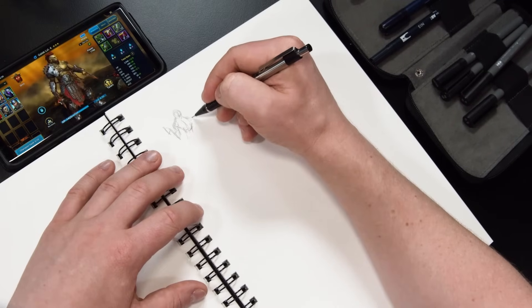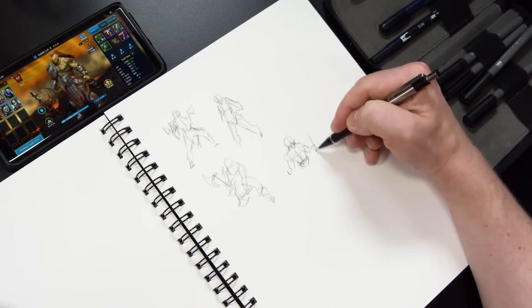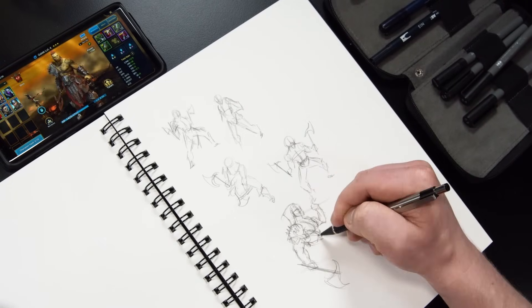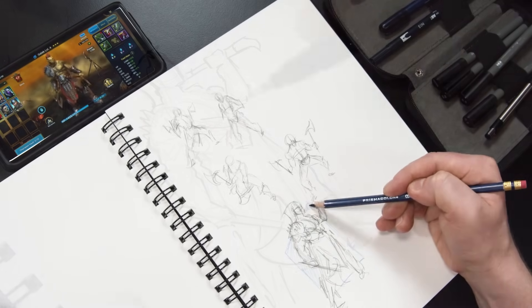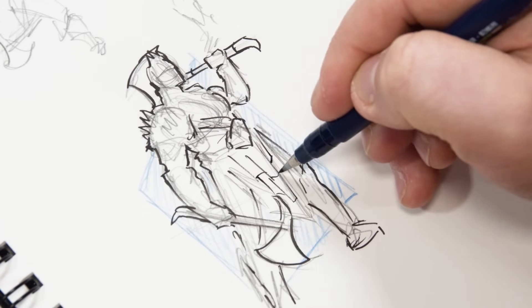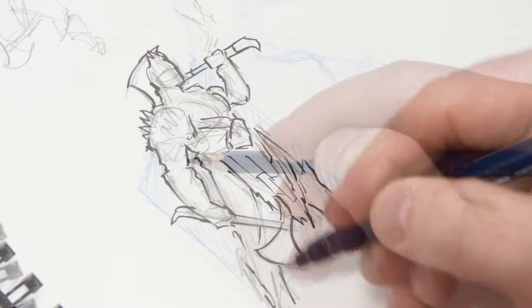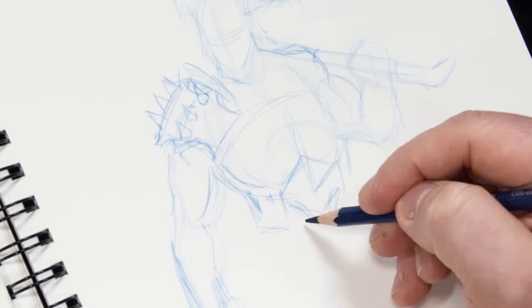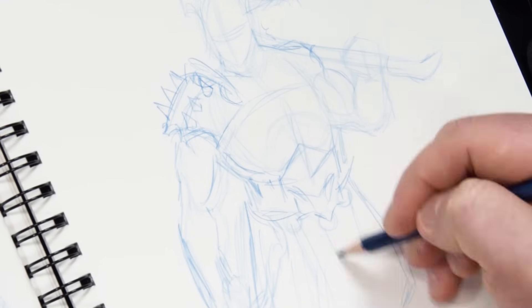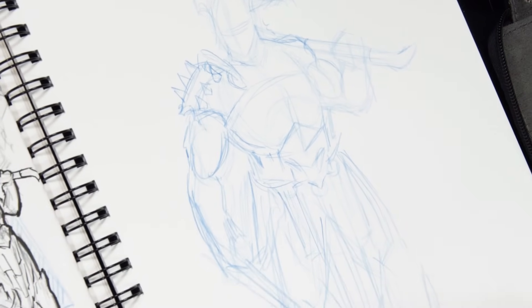I have to do some drawing first. I'm going to start off with thumbnail sketches to see what sort of poses I can come up with, and then once I have something I like, I'm going to do a bit of a refined illustration that I can plan an armature and support structure around. In the end, I went with a bit of a power stance pose — I wanted something that felt really solid and looks really epic.